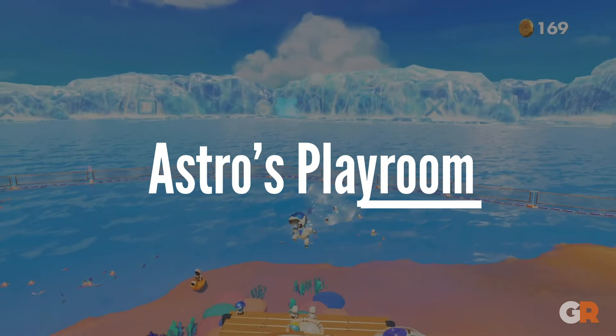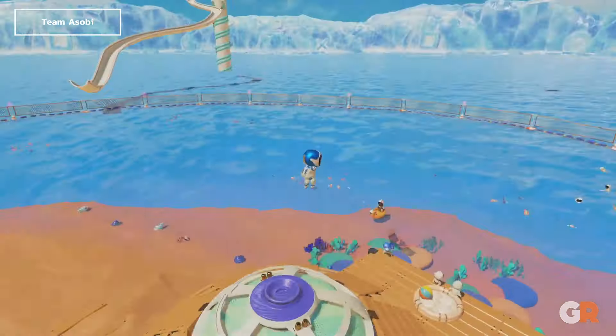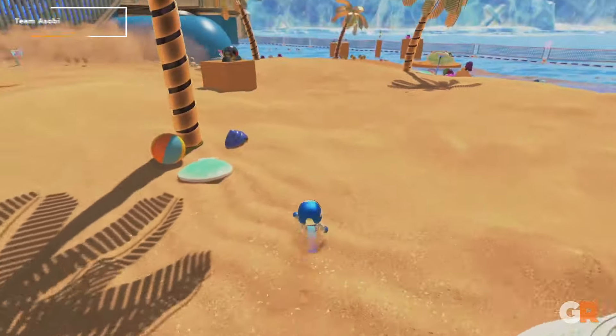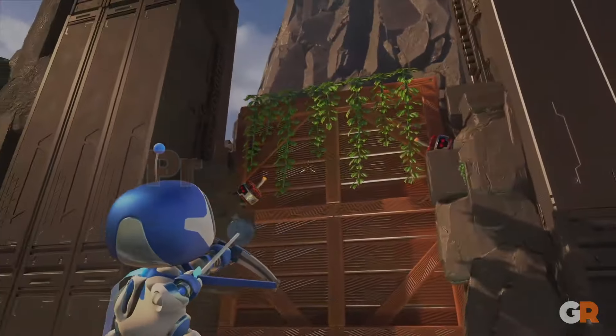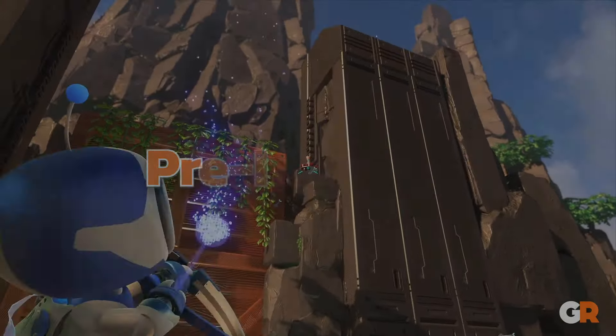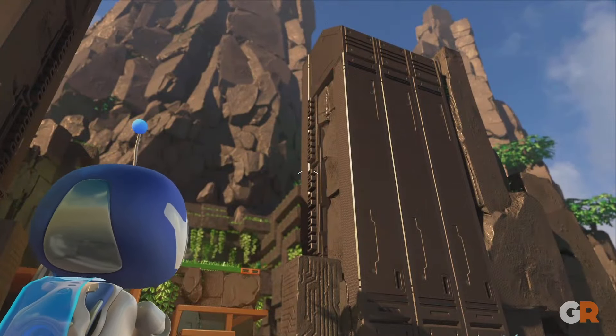First off, we have Astro's Playroom. Except for a few Nintendo masterpieces, Astro's Playroom might just be the best pack-in game of all time — if nothing else, it is at least Sony's greatest effort. Due to arriving pre-installed on the PlayStation 5, this short but adorable 3D platformer will introduce most people to this generation's console, and it offers fun for all ages.